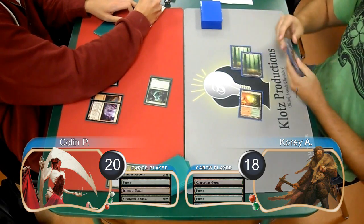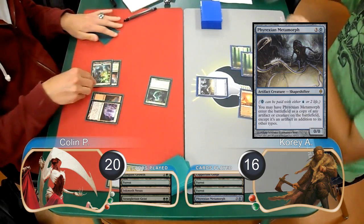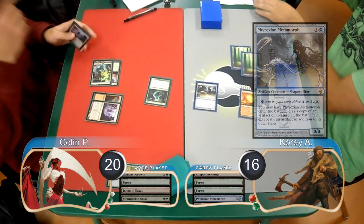Cory went to 16 on his turn to play a Phyrexian Metamorph and copied the Strangleroot Geist. He then attacked with it, dropping Collin to 18.